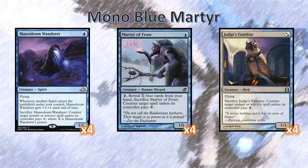Martyr of Frost is a real workhorse because of how much uncertainty it introduces for your opponent to play around. We could have a hand of about 5 or 6 cards, but how many of them are blue and how many are we willing to reveal? None of these creatures care whether they're tapped or untapped, so it's free-ish to draw the card with Sky Hussar every turn.